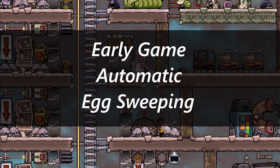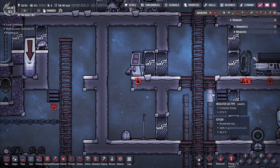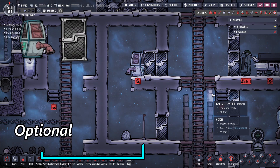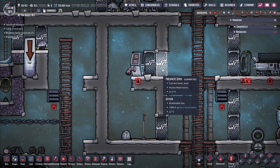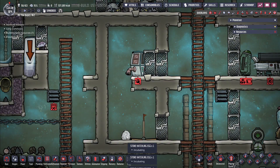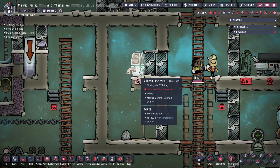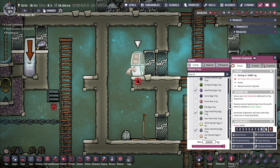This is the early ranch auto egg sweeper design. It's very simple and only requires the dispenser and pneumatic doors. The doors have to be set up in this exact placement as shown — two pneumatic doors and the dispenser side by side. The lower room catches the falling eggs and there should be a critter trap inside to automate ranch refill. The dispenser is set to priority 9 and set to select the eggs that you want inside.